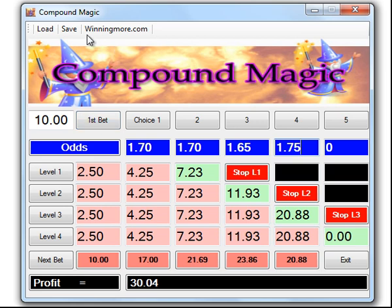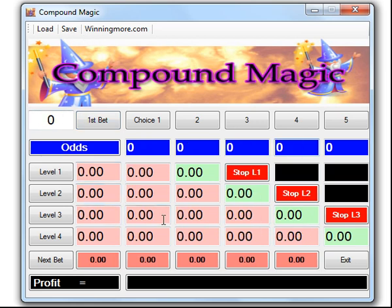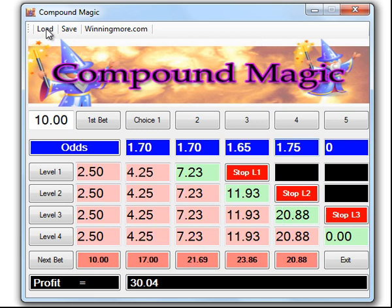We don't want to keep the software open so we click save. Six o'clock tonight we open up Compound Magic, hit load, and we can see we've got twenty pound eighty-eight to put on this game. There's another short-price team only paying 1.80. We put that on and it wins. So there we are — five soccer teams, all well under the two pound mark, all odds-on, and for our ten pounds we've made sixty-seven pounds profit.